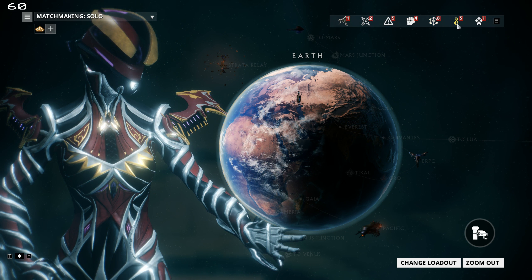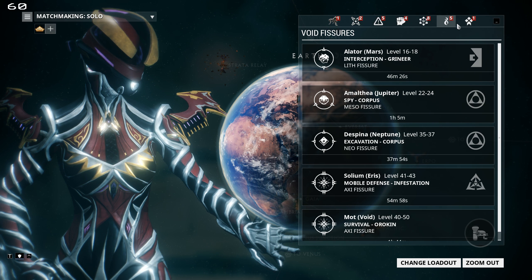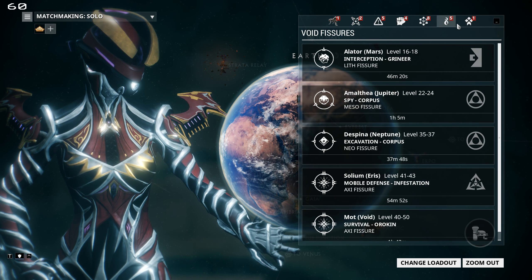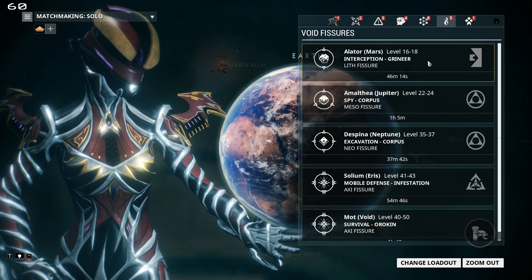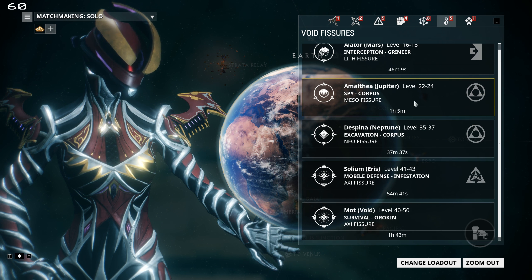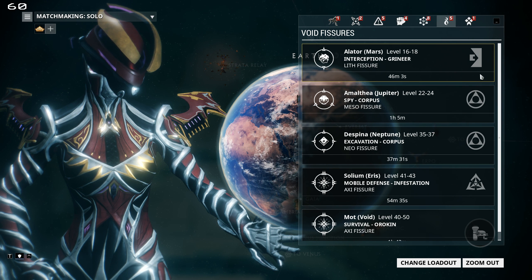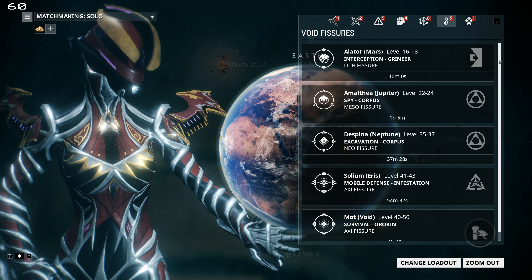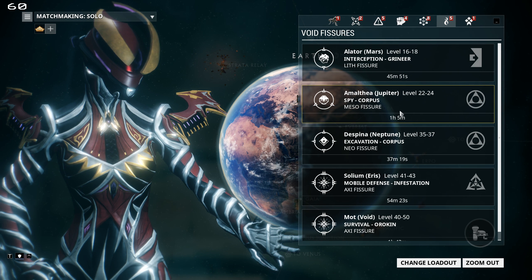Void fissures can be found under this icon. I briefly touched on them when I was explaining the relics, but I'll cover them again as they're part of the star chart. The void fissures move — they're like alerts, only there for a certain amount of time, then they move to a new location. So if you want to do a void fissure, just click this icon, expand it out, and see where they are currently, because it's not worth trying to find them on your star map.